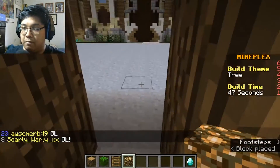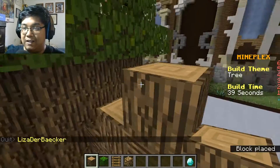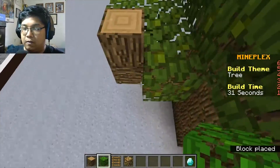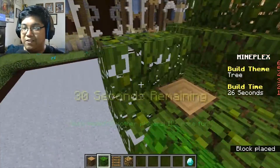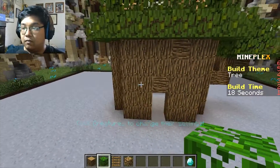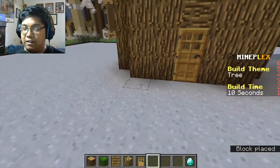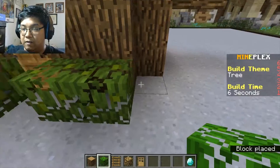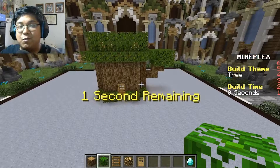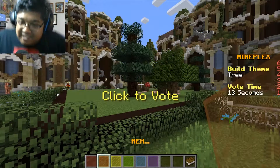There we go. 30 seconds - gotta finish this. I can finish it. A door. Here we go, we got it. Five seconds. Ta-da! It's a treehouse. I don't know. I like it. It's not bad.